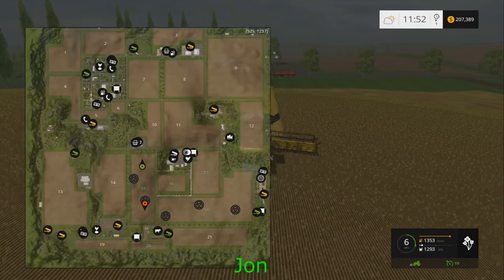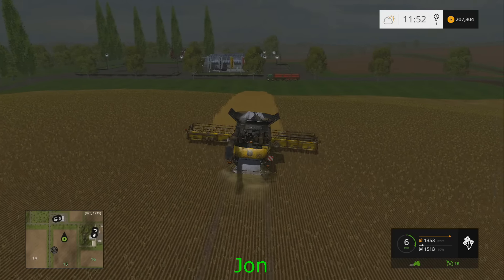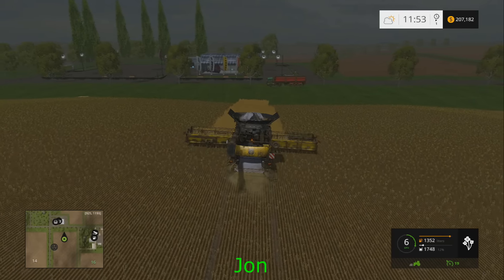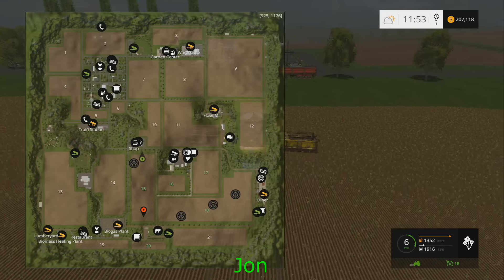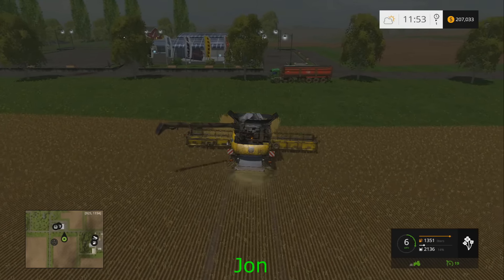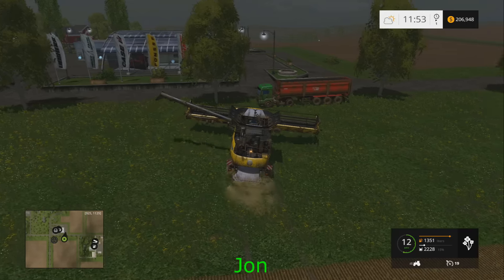I'm thinking about taking them right to field 17. Might as well, because it's canola — if it wasn't canola I'd say no, keep them together. But it's no big deal to run back and forth with the auger wagon. 22,800 is what I finished with — nice! You're welcome, people that are all about field 22.